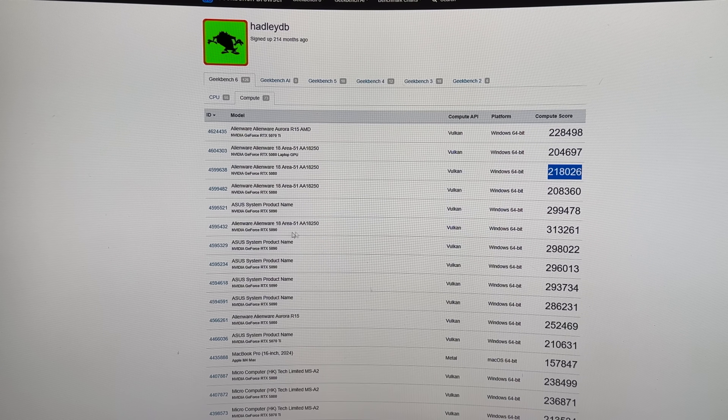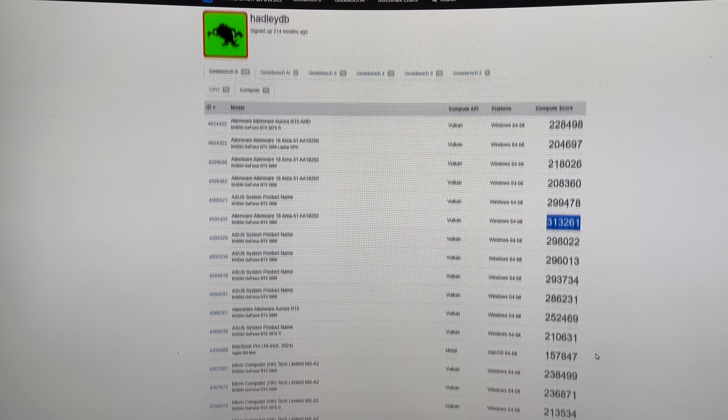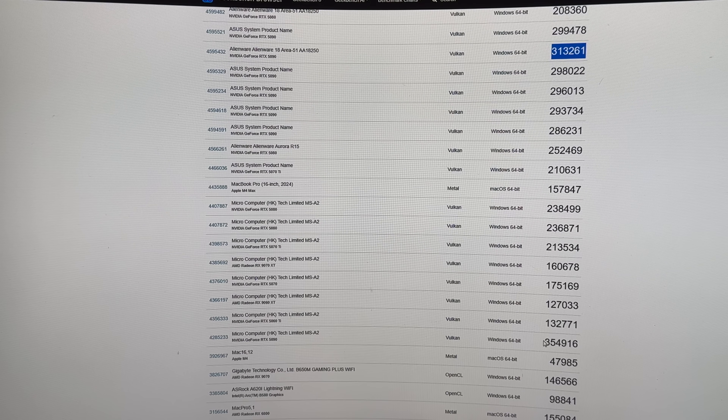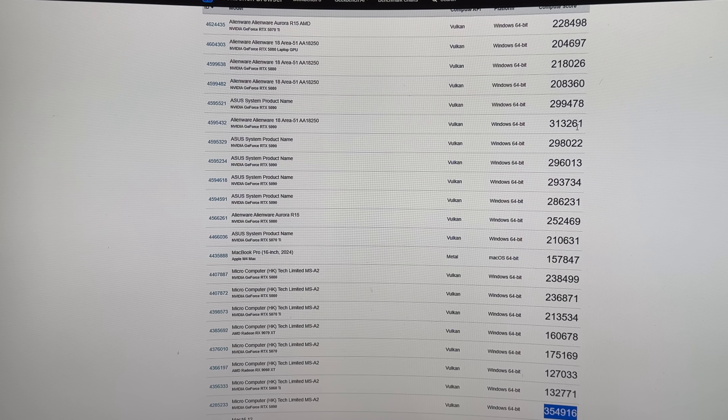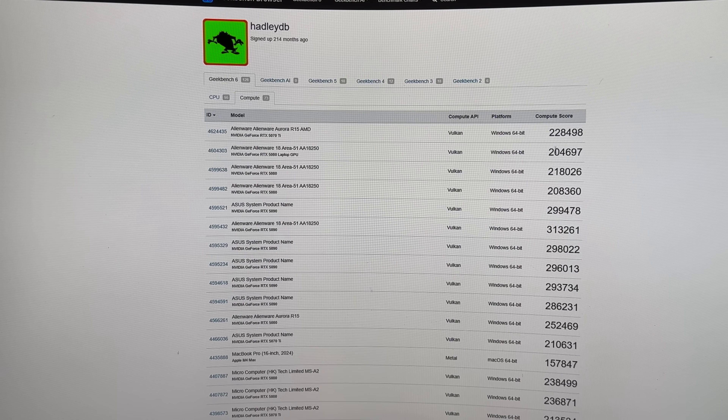The 5090 Thunderbolt 5 score was only 313, and down below 354 was Oculink. So the synthetic benchmarks really don't matter — why does Oculink beat Thunderbolt 5? I don't know. Anyway, that's our 5070 Ti desktop score.